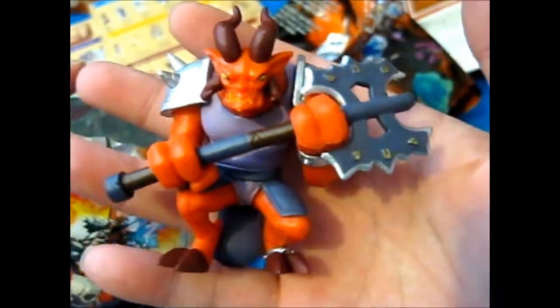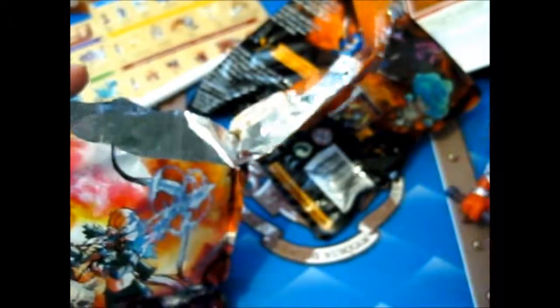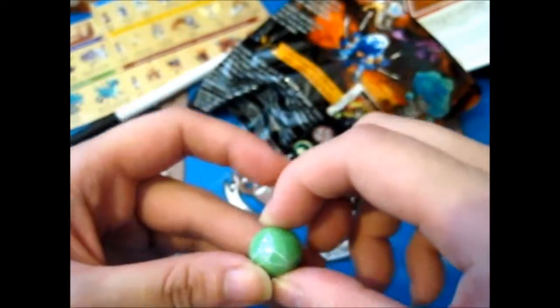Here we have this guy — will we get this guy? Here he is, here he is, and the marble is green, so now we've got like 4 or something.